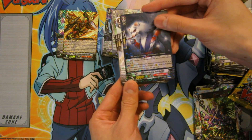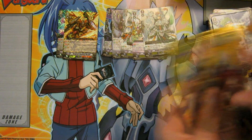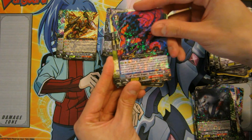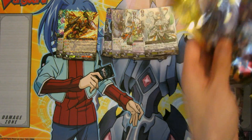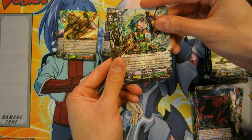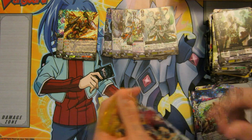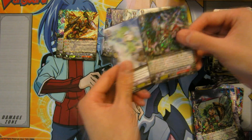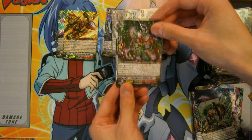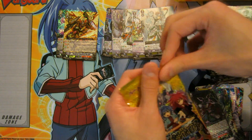Next card we have the Murakumo starter — Stealth Beast Evil Ferret, Grade Zero. About halfway through the right side, so close to three quarters of the box. We have Stealth Dragon Cursed Breath — rare. I believe we have one Triple R left. We've got the starter now for Neo Nectar — Shield Seed Squire. One holo left out of about five or six packs. We have the Grade 1 for Murakumo — Stealth Beast Million Rat. It's kind of hard to read from this angle. My tripod is right down there, so it's kind of blocking me.